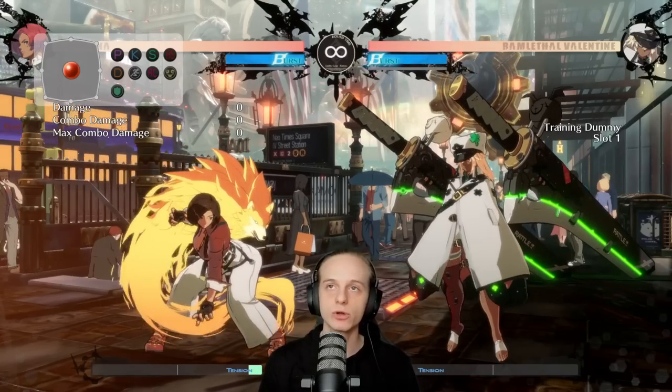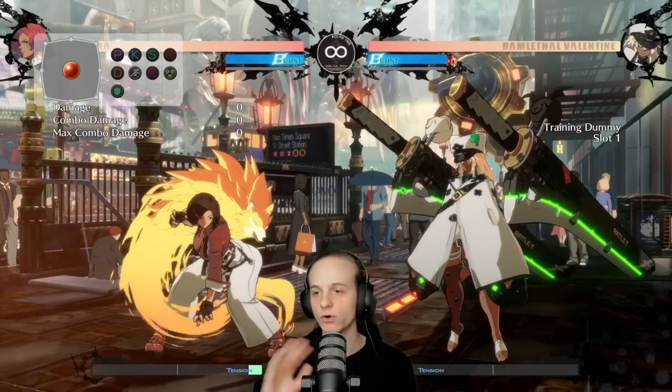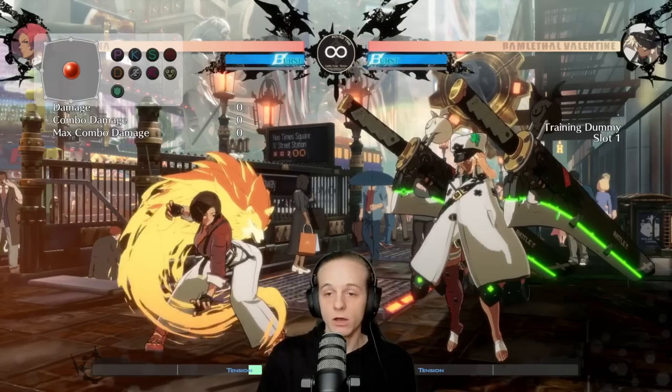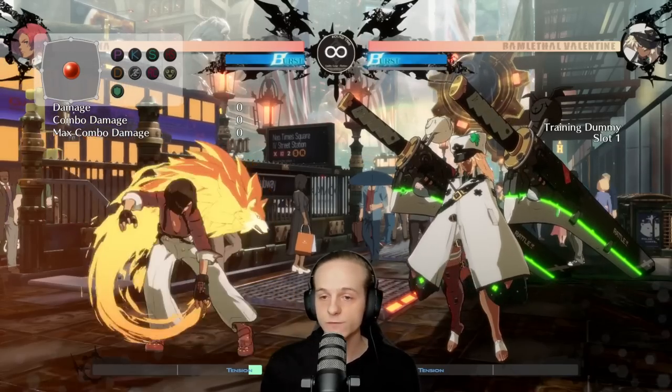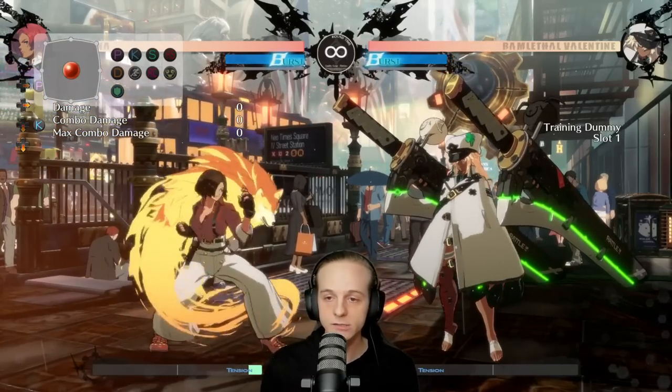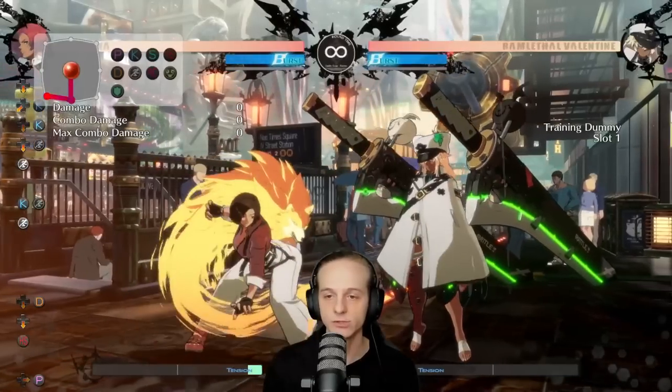Alright, now we're in training mode. I'll be going over everything that's basically important in this patch. Round start hasn't changed for Giovanna. The best round start options are still 2k, 6b, 5h, and 2d, and then you also have the dashing options of dash 5k and dash 2k.